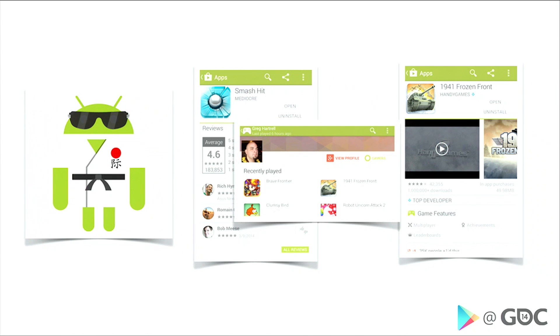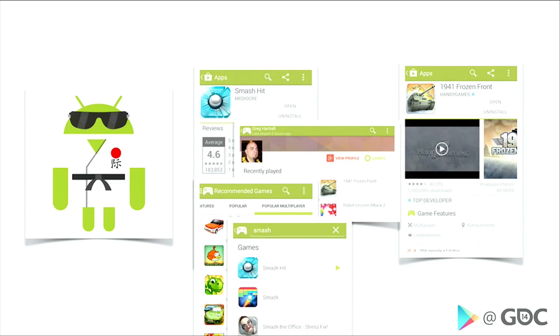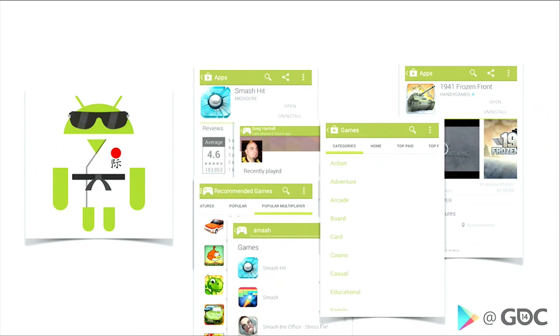In the Play Games app, you can see what your friends are playing — so if you were to look at my recently played games, you'd see Brave Frontier and Robot Unicorn Attack 2. Tapping through those takes you to the Play Store and converts people into new users. The Play Games app also has specialized top charts showing games that have integrated with Play Games, including a popular multiplayer category and the ability to search for those titles. We also announced this week that we've updated game categories in the Google Play Store with 18 new genres to help people find games they love.